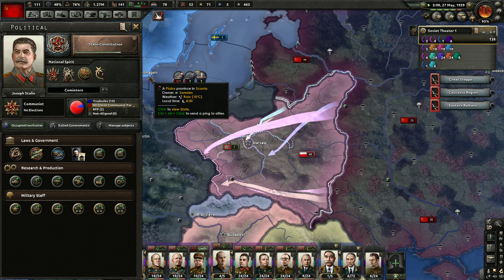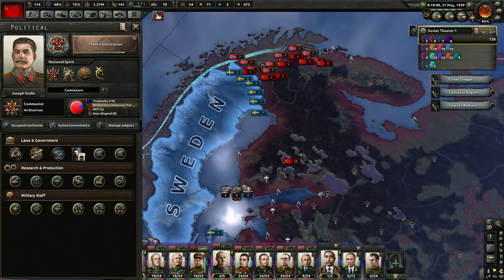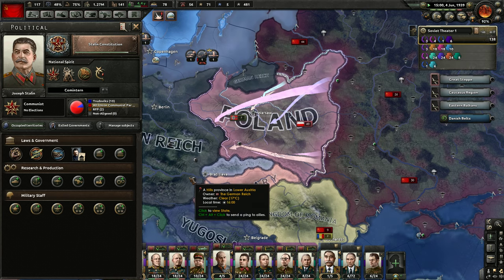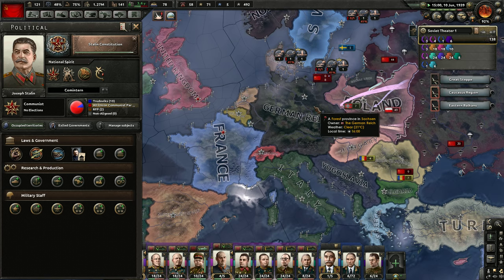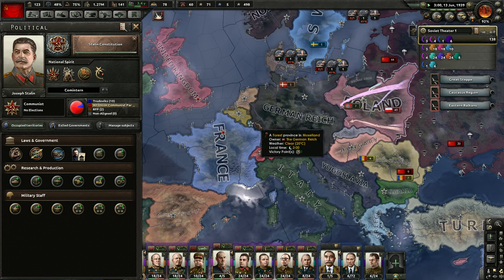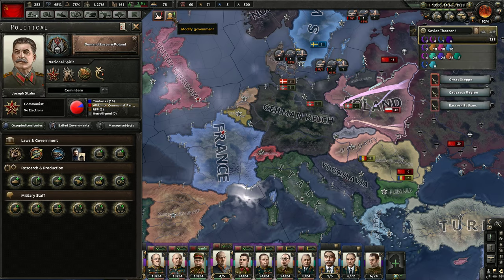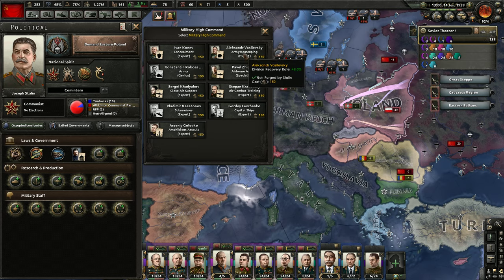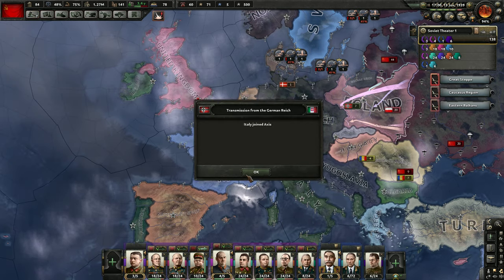We're not able to force the issue here and it's taking too long to get the war goal. Either way though we're going to have a border with Germany and we can just wait for Germany to do the Germany thing — invade France — and then backstab them and attack Germany, forcing them into a war on two fronts. We're going to demand eastern Poland and then probably the thing to do is improve recovery, army regrouping rate, division recovery rate. We're not going to sign the Molotov-Ribbentrop Pact.